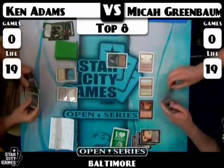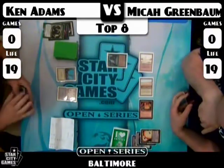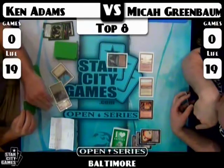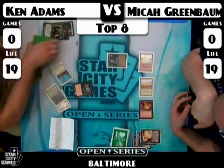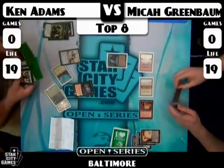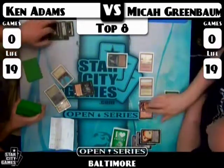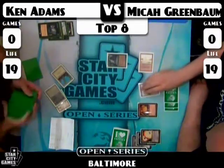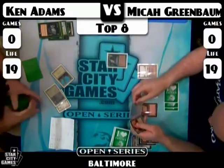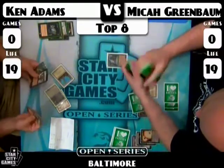I think Ken can untap and Buried Alive, which will allow him to search his library for Phyrexian Devourer, Triskelion, and Necrotic Ooze. Then the next turn he'll be able to cast a Reanimate, and that should break this game wide open. And there's the Buried Alive. Buried Alive is an uncommon from Odyssey and originally from Weatherlight. There they are — Triskelion, Necrotic Ooze, and Phyrexian Devourer. Reanimate on the Necrotic Ooze gives it the abilities of Triskelion and Phyrexian Devourer, allowing Ken to win the game.